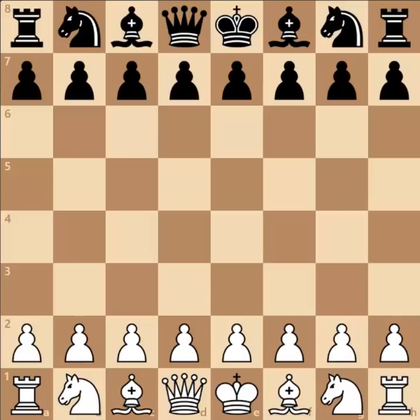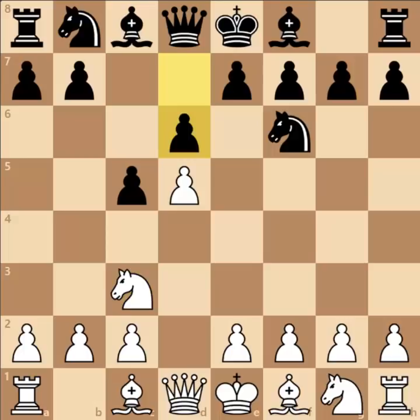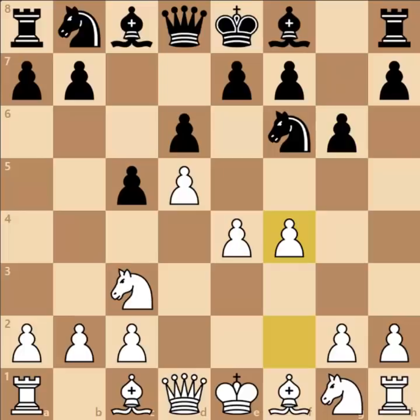He started the game with pawn to d4, pawn to c5, pawn to d5, and we have the Benoni defense on the board. Knight to f6 was played, knight to c3 by Alekhine, pawn to d6, pawn to e4, and now pawn to g6. Alekhine played pawn to f4 and white is already threatening pawn to e5, so black played knight b to d7.